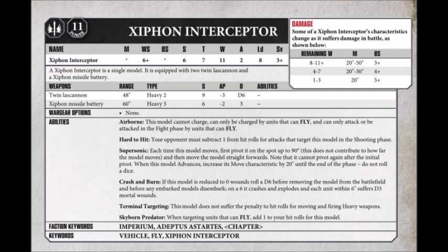The main strength of the Xiphon is in its heavy wargear. It packs 2 twin lascannons and a Xiphon missile battery. That missile battery is pretty interesting — it has a 60-inch range, strength 6, AP-2, and a flat damage of 3, meaning it will certainly put a decent amount of hurt on whatever target you throw it at. It's probably best at taking out things like Space Marine Aggressors and 3-wound infantry, but it's certainly not bad at chipping in to down other flyers, particularly toughness 6 flyers.